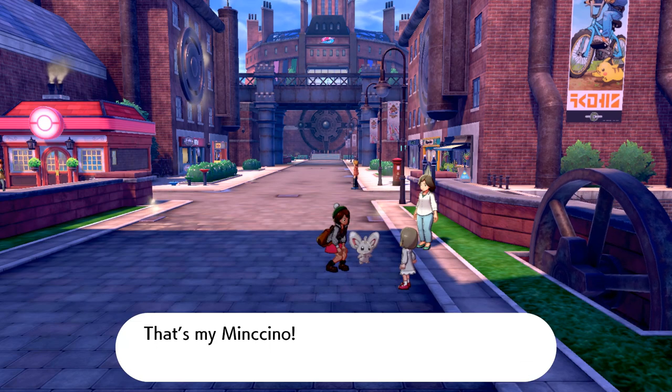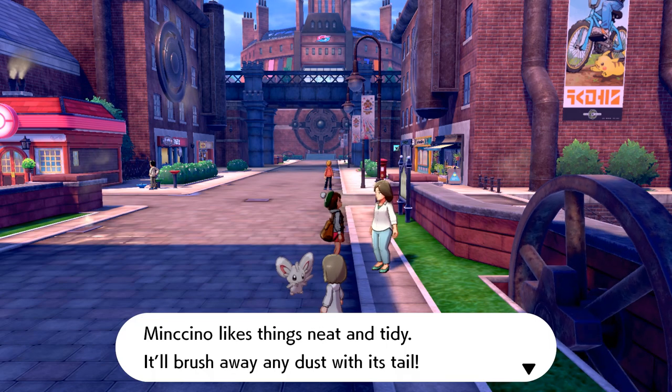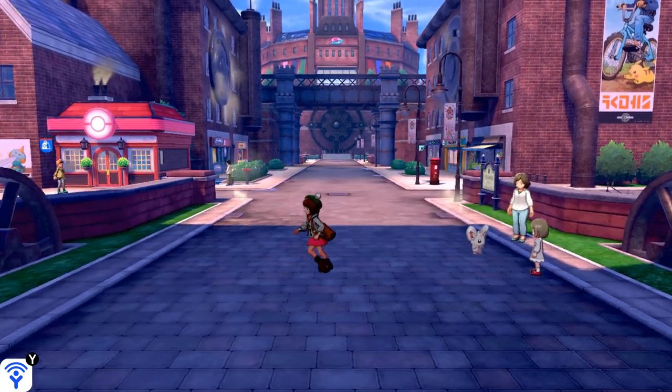This is my Minccino! Very cute. Minccino likes things neat and tidy — it'll brush away any dust with its tail. I guess giving a kid a Minccino would be a great way to encourage them to clean up after themselves, that's for sure.